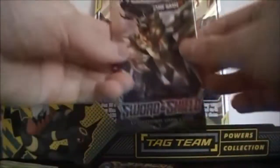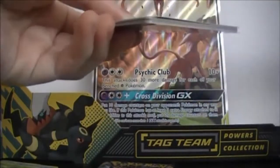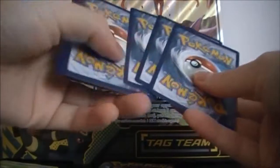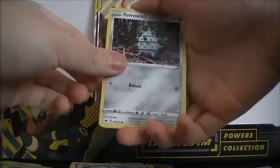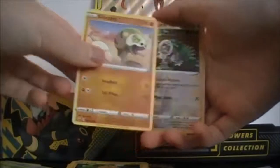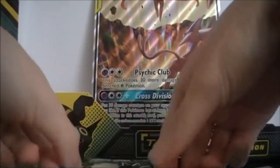Alright, Sword and Shield pack — let's see if you're good enough. We got Lightning Energy, Hop, Sitrus Berry, Qwilfish, Farfetch'd, Goldeen, Roselia, Joltik, Silicobra, Oranguru — I really need more Oranguru — and a Snorlax V! That's pretty good.